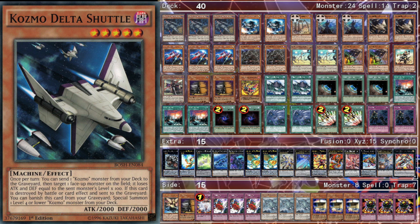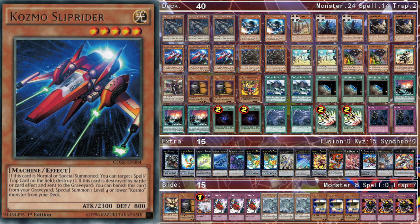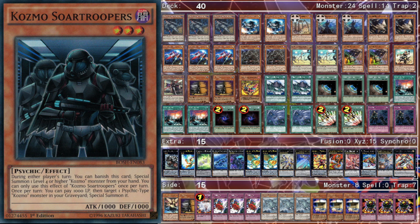We play two Delta Shuttle. Everyone used to think this card was bad and it still kind of is, so I only play two, but it's necessary for the combo — it's good in-deck and if you draw it only with Fire King Island. Next we play three Slip Riders. Slip Rider is really important for the Fire King combo and also just for hitting opposing back row. Cosmo Trap is really hard to play around in the mirror match, so this gives you an out to that.